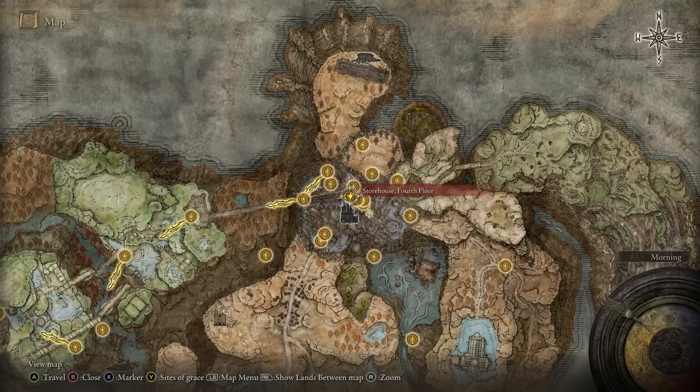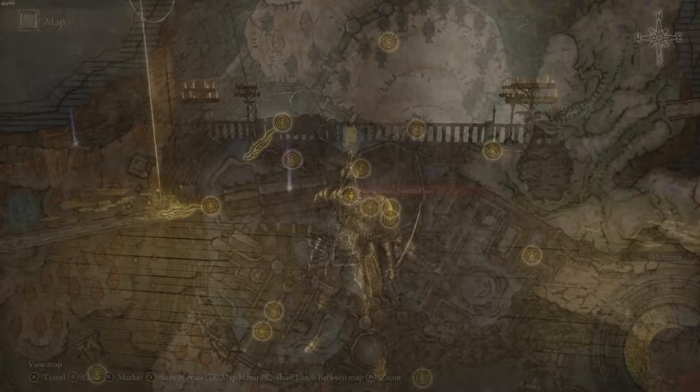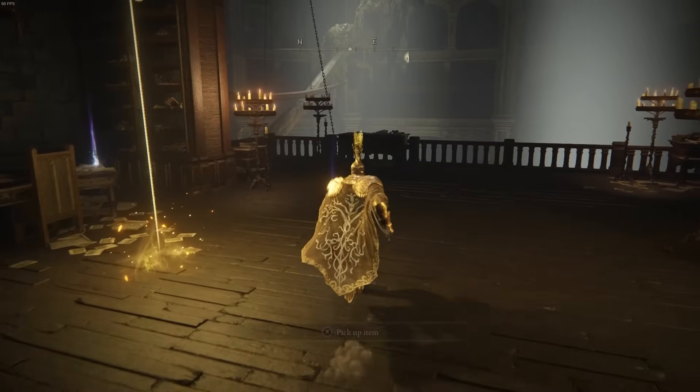Back inside the Shadow Keep, go to the Storehouse Fourth Floor site of grace. Once you've reached the site of grace, you will see there is a Scadu Tree Fragment next to it for you to collect.